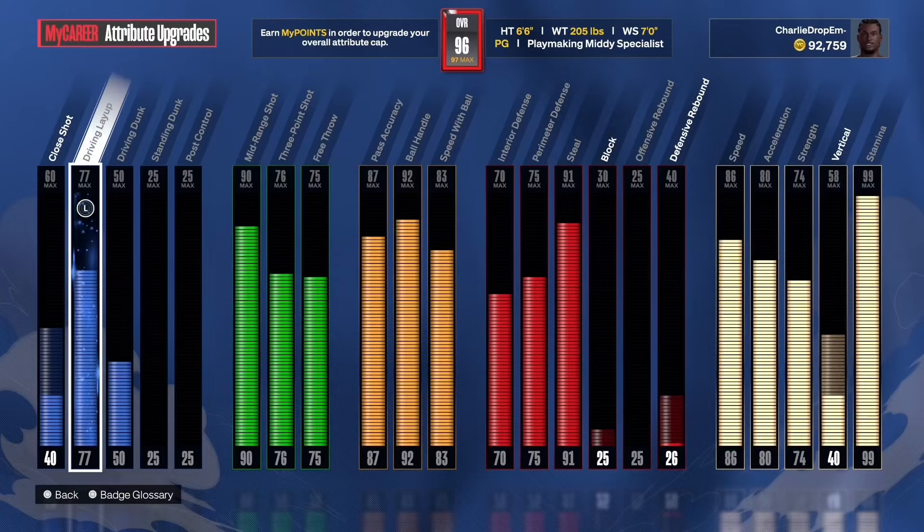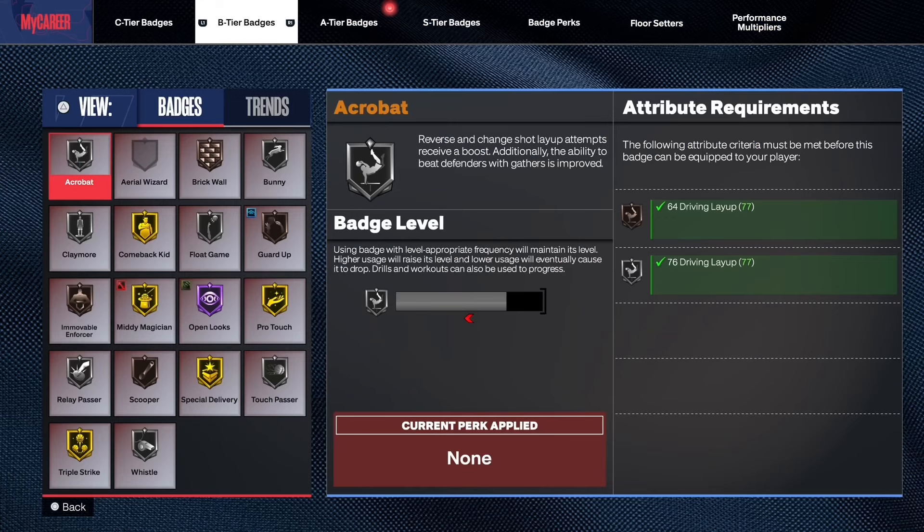I did make an acrobatic video for 2K23 because back then it was easier to make those acrobatic layups. For my Shea build I have a 77 driving layup and for my acrobat badge I have silver.